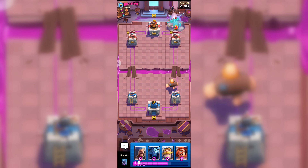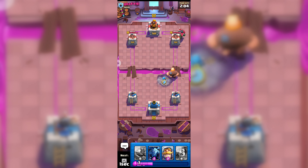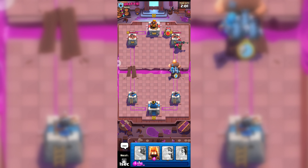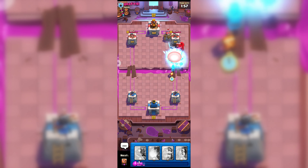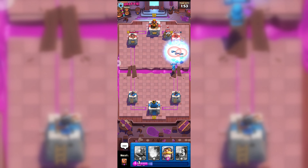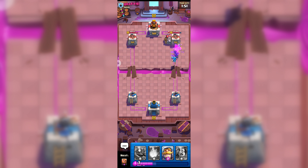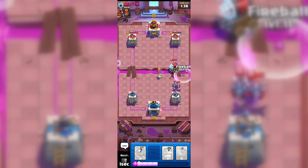Let's see how this opponent will attack. If I'm not wrong, he is counter-attacking with Skeleton King and Sparky. Here goes my Wizard and minions — let's see if this can do any damage to his princess tower. Yes, my Wizard did some damage to his princess tower, and he is attacking with minions and Sparky.